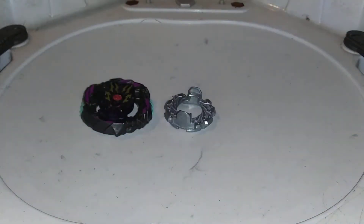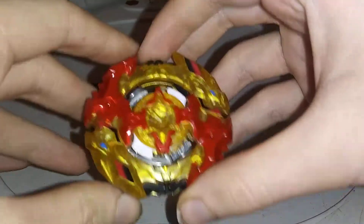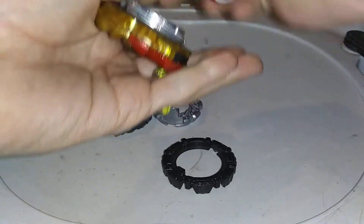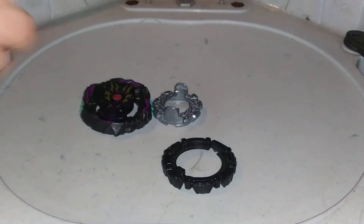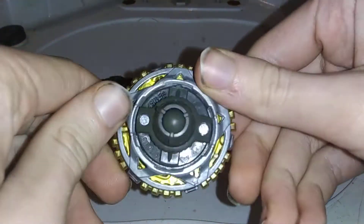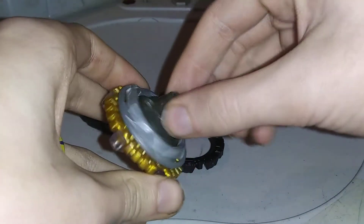First, get rid of the Orbit H. You will need a Turbo Spryzen and take the wall frame. And you will also need a new Beyond A2, and you will need to take its Orbit driver.